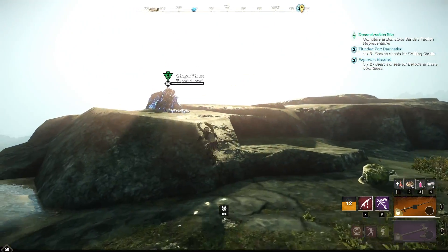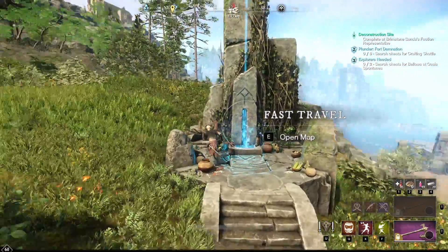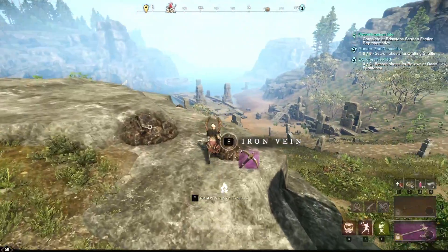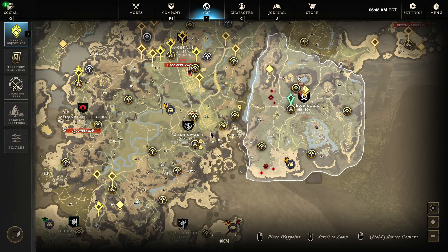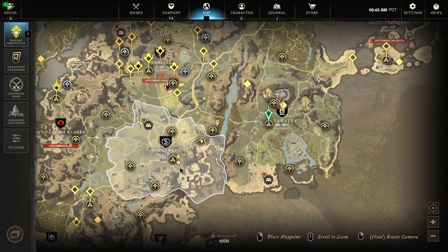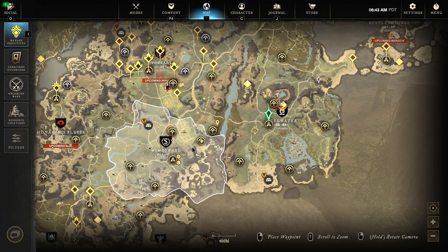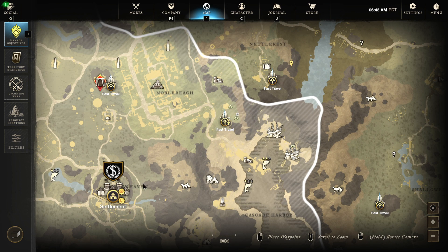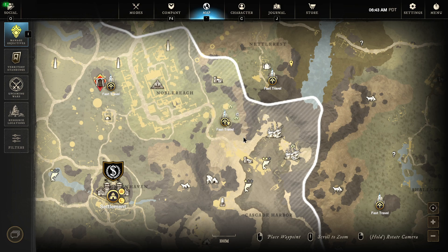Without further ado, let's get into it. This is going to be the first star metal run. It's going to be the easiest one to get to as far as level-wise. We're in Windsward. Here's the main capital of Windsward, and we're going for the Noble Reach Shrine. If you don't have it, you can run right over here and get it — it's a very simple run.